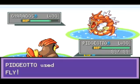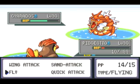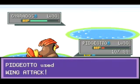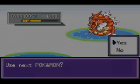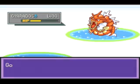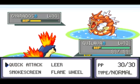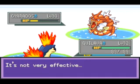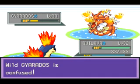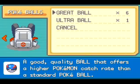Gyarados is good I guess, but its Water/Flying typing really kills it. If it were Water/Dragon I'd really recommend it for a team, but Water/Flying just absolutely destroys Gyarados when hit by Electric attacks. On top of that it has horrible Special Attack, so any Water type attacks you teach it are a waste of time. Let's throw an Ultra Ball — it has nice low HP.